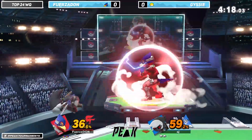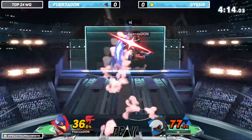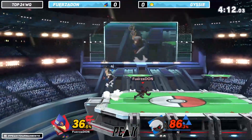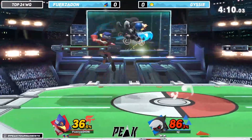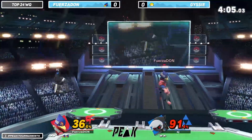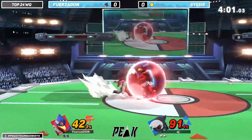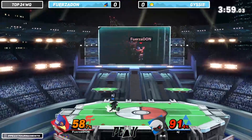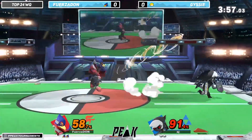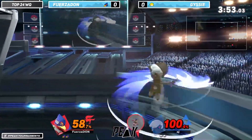I think Falcos actually use their reflector a lot in zoner matchups. Because they try to turn the tide on the zoners — almost like they try to out-zone the zoners. Because Falco's reflector is just so big that it can kind of cover all the space that his zoner wants to throw their projectiles. So the zoners that don't have a great get-off-me tool — the shine does get a lot of use in those matchups.